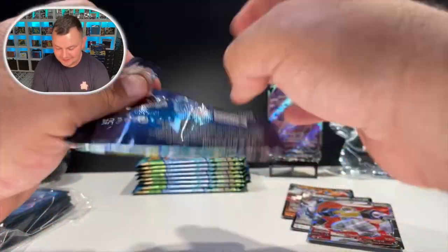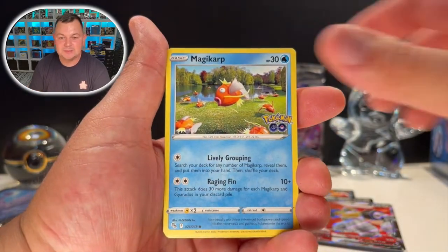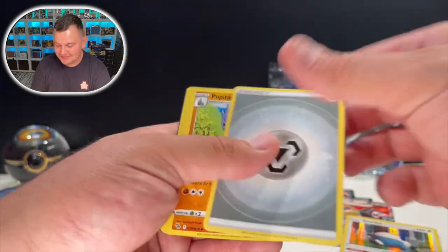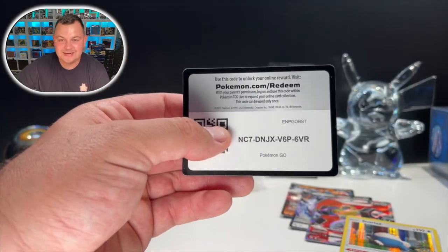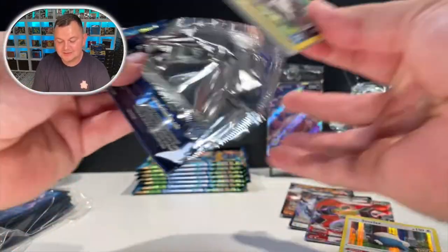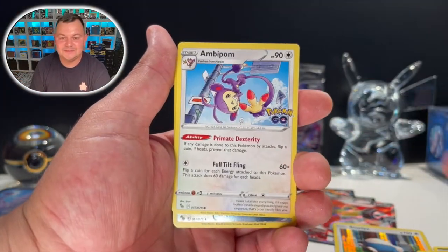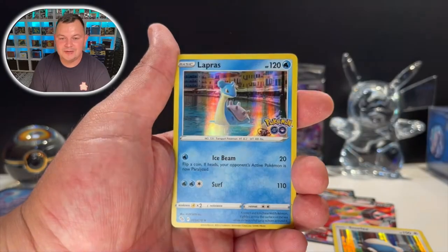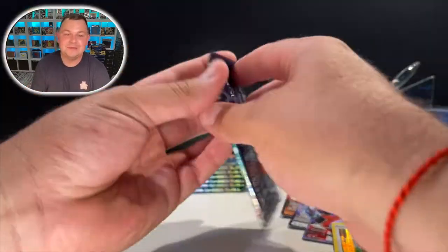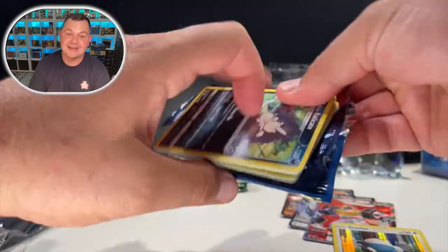Can we make it four hits in a row? That is crazy. I know every pack comes with a holo, but oh — we got my boy Snorlax, that's all right. Fifth pack — five is my lucky number, you already know, if you are one of my subscribers. Let's see if we get a hit on our fifth pack. We got a Lure Module and we got a Lapras — no hit, but still.